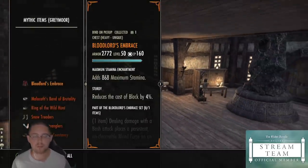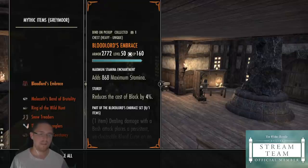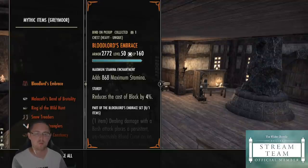Greymoor Mythic items — this is where Mythic items were actually first introduced with the Greymoor DLC. There are a couple of really situational ones here. We'll start off with the most common one that so many people ask about, and it's really hard to explain why this isn't as good as it looks. Bloodlord's Embrace — it's a heavy chest piece, it seems really good, and it comes in sturdy.